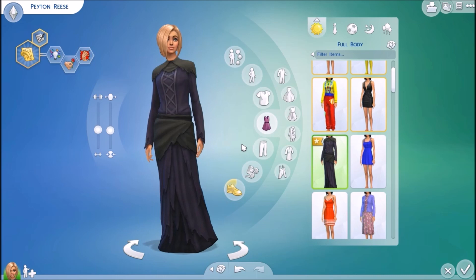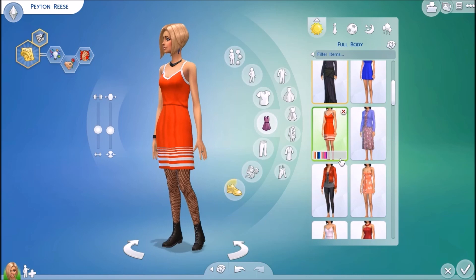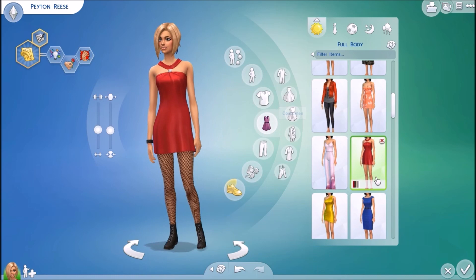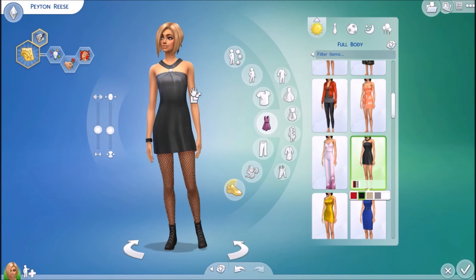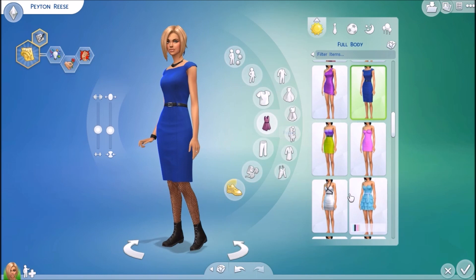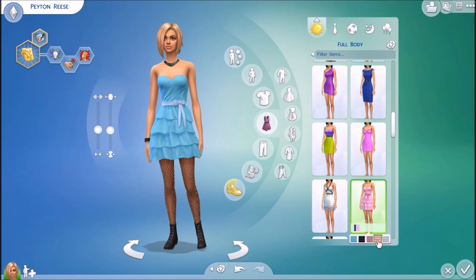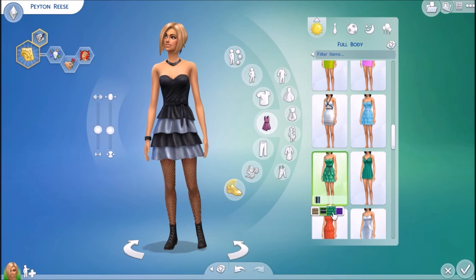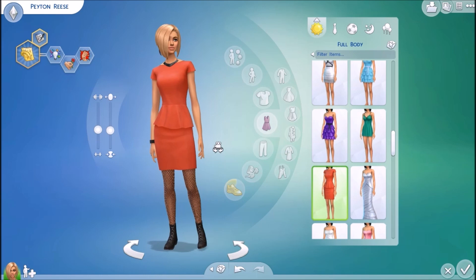So this is the dress that comes with the base game — super cute. This is like old lady. What was her name in the promo videos? I can't remember what her name was, but she was wearing that. This dress is interesting. I don't know about this part right here, but I do like it. Oh, fancy dress — purple. I love, love, love this dress so much. It kind of looks like something a teenager would wear to prom or something. I like it though. This one is super cute. This looks like a nightie. Oh, fancy dress.